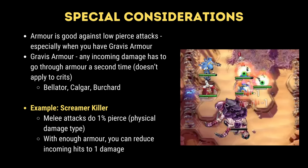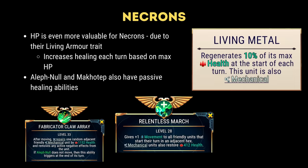On screen you can see a screenshot that shows with a high enough armor, the screamer killer's physical melee attacks are reduced all the way to one when attacking Bellator's gravis armor. There is also a quick nod here to the Necron faction and their living metal trait — they heal themselves 10% max health each turn, as well as having healing abilities for Aleph Null and Makatep. There is clear incentive to give these guys the health item for their defensive slot.